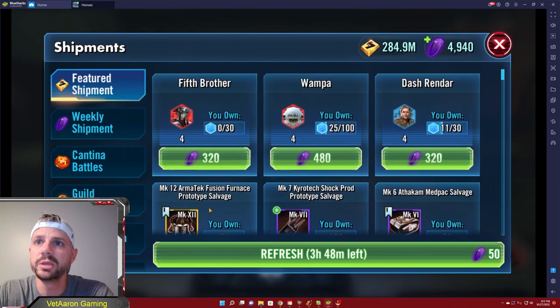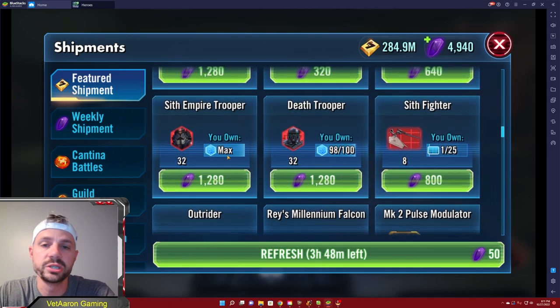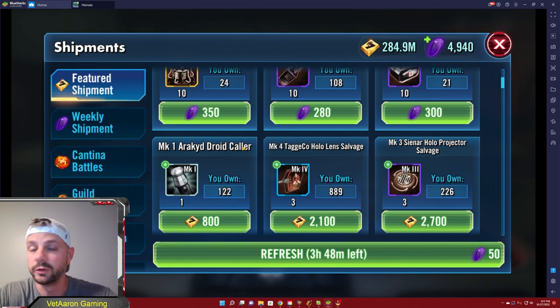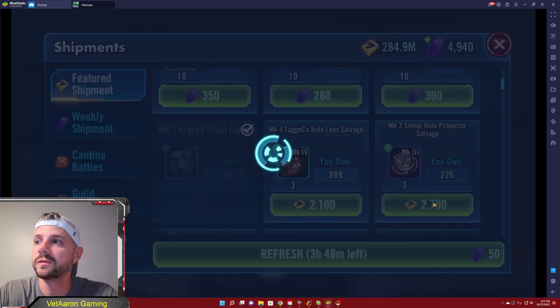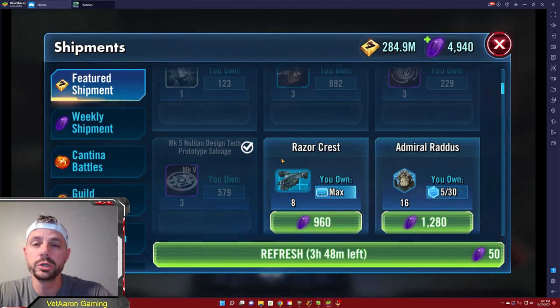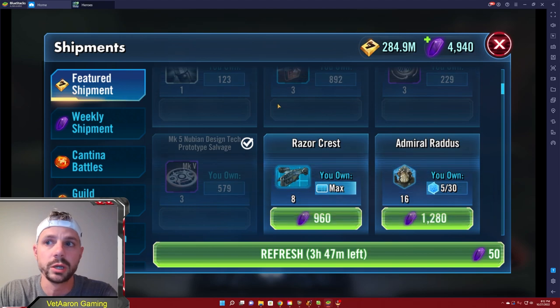On the first tab, you are not going to spend any crystals on any of this stuff — unless you are literally one piece away from a galactic legend and can't take it anymore. The exchange rates are very bad and not efficient. For free-to-play, or even if you're spending but want to stay efficient, the one thing we are going to do here every single time is buy gear pieces for credits. You never know when you're going to need them, and I have 284.9 million credits — later in the game you will too. The only reason you'd be low on credits is if you're end game moving mods around a lot for territory battles or conquest. Everyone else should be fine.